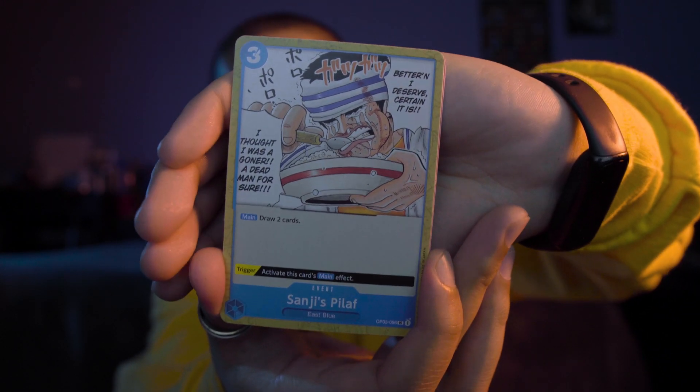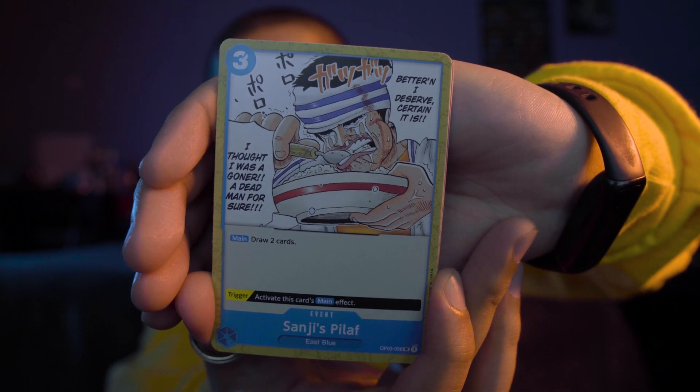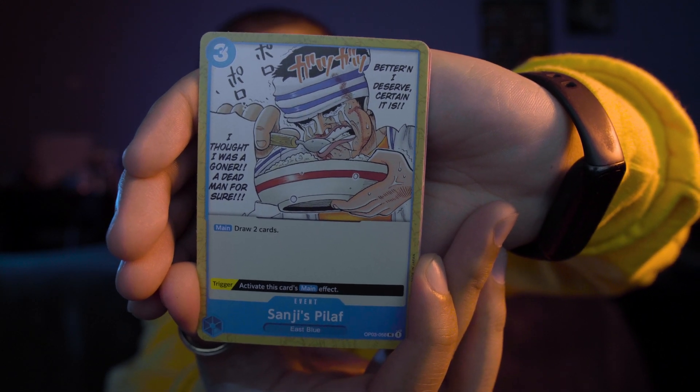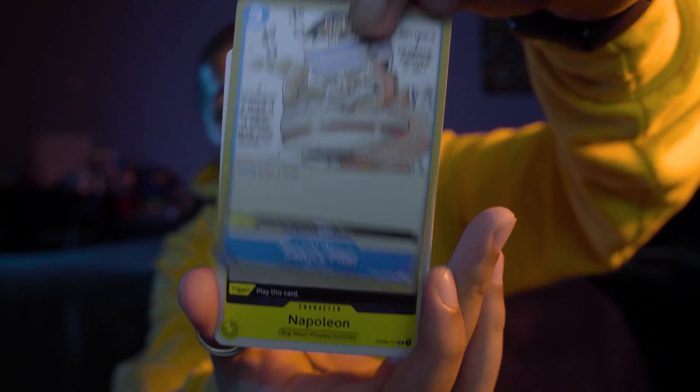A blue card — this is a three cost event: Sanji's Pilaf. Draw two cards, and the trigger is to activate this card's main effect, which is draw two cards.